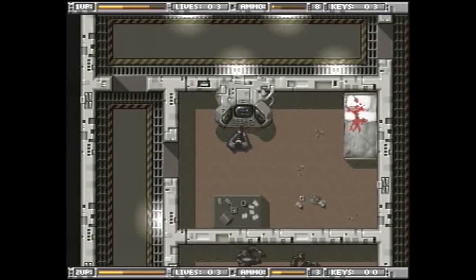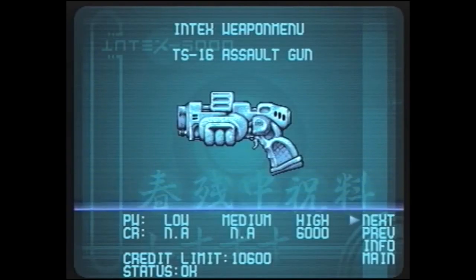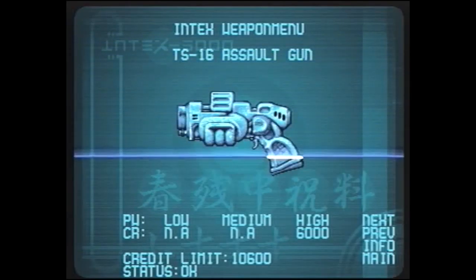The FMV ends with you crash-landing just outside a science facility from which an SOS was received. The base's defense systems consider you an enemy, so you're not only dealing with aliens this time — the security systems of the base also pose a serious threat.